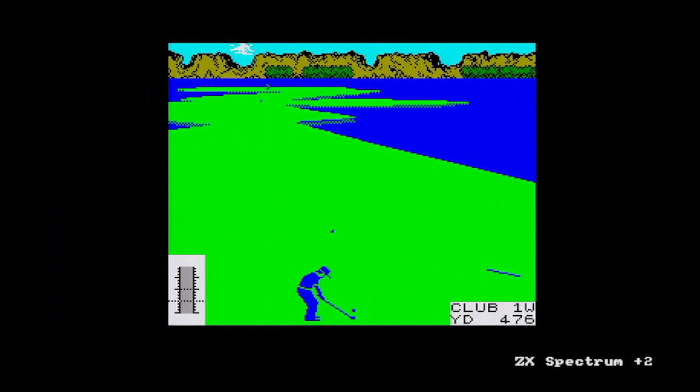Back to the Speccy where things are a little bit brighter — they've only one green and it's quite garish. 476 yards — that's going to land in the water, isn't it? Always on the bounce: you land in the water and it never goes straight in, it always bounces and then the computer decides it's in the water. Yes, it's just the bane of Leaderboard — there's something weird that just goes on at distance.